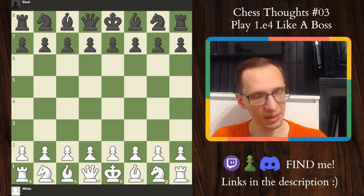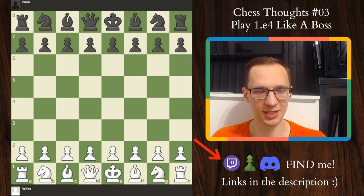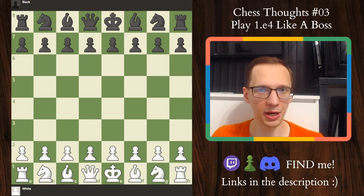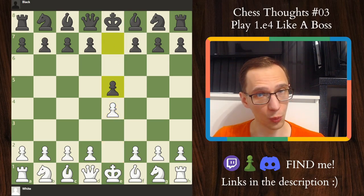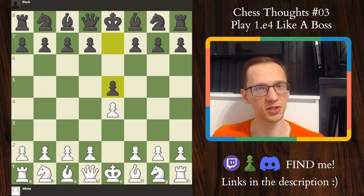Also on that note, let me remind you to follow me on Twitch — I would really love to interact with you guys some more outside of YouTube. Now without further ado, let's start with the holy grail of e4 defenses: e4, e5, a very traditional way of responding to e4. There are plenty of moves that are playable — you can play d4, knight f3, knight c3.